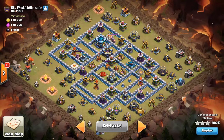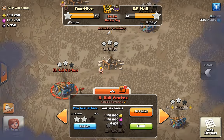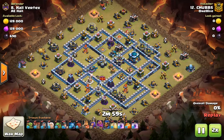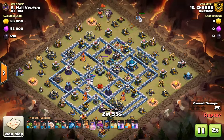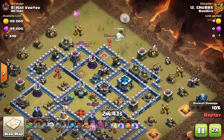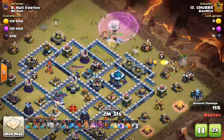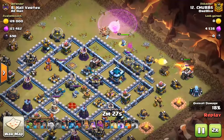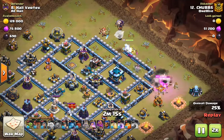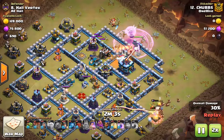Let's move on to the next base. Now I'm back and I've selected our second base. This is going to be a cleanup attack of Chubbs on number 8, so we're going to take a look at this attack and see what we can do to improve it. He drops his Queen on the enemy King, he uses a Rage Spell, King for funnel at 3 o'clock, Queen's going into the Town Hall channel where she's going to trigger the CC. It's a damage CC — very strange at Town Hall 13 to be clear.